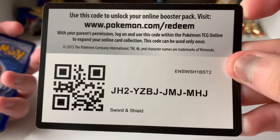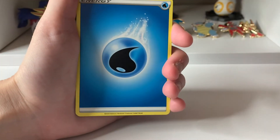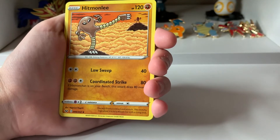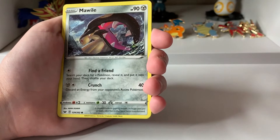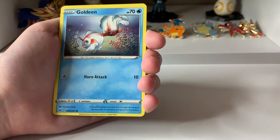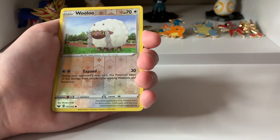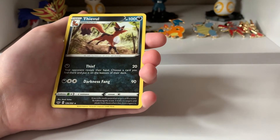Here's the code card. Four to the front. We have a Water Energy, Biddy, Hitmonlee, Rare Candy, Mawali, Gossifleur, Goldeen, Diglett, Skorupi. A Reverse Wooloo, and a Thievel.